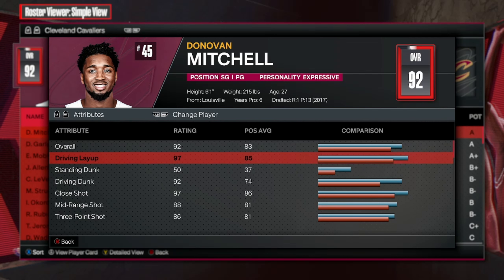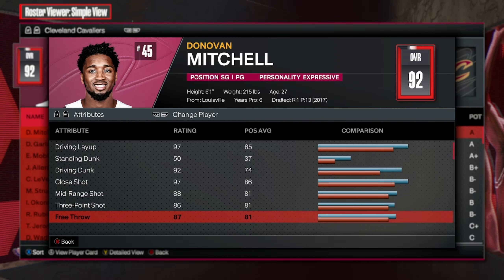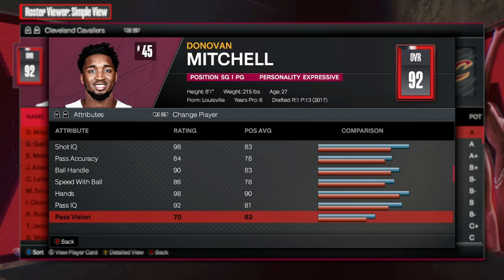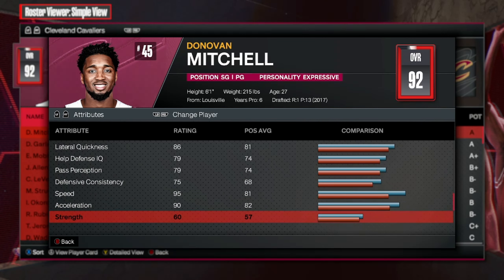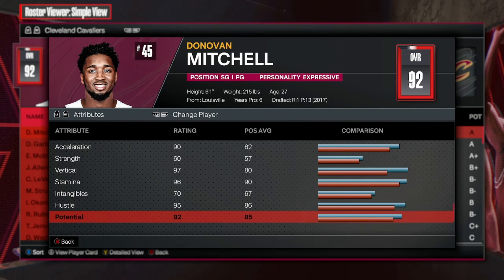These are his stats: 97 driving layup, 92 driving dunk, 97 close shot, 88 mid and an 86 three, 87 free throw. All the post stuff is garbage. 84 pass accuracy with a 90 ball handle, 86 speed with ball. Perimeter defense is 75, interior is 68. He's got a 59 steal, 50 block, 52 rebound. 86 lateral quickness, 95 speed, 90 acceleration with a 60 strength, 97 vertical. These are his primary stats.